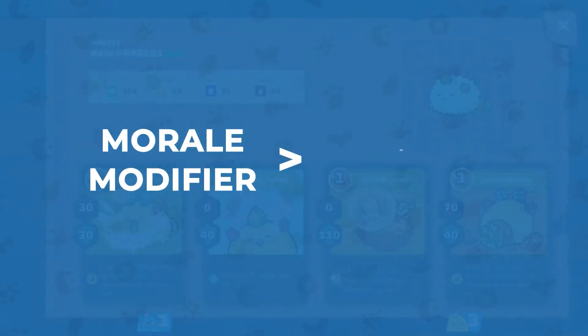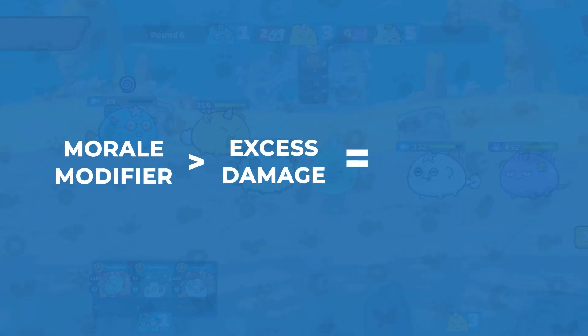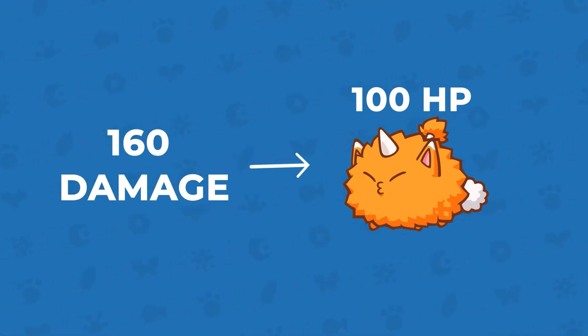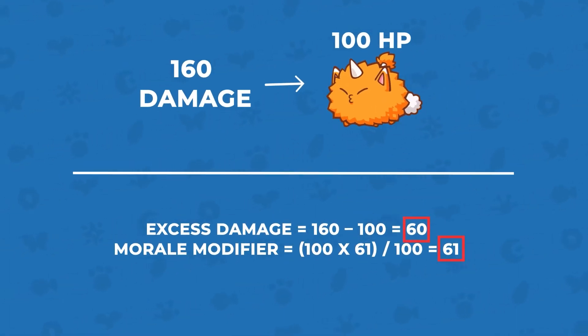If your Morale modifier is higher than the excess damage, the higher your chances are of going into Last Stand. Let's take an example of a beast that has 100 health left and is taking 160 damage — ouch! Following that formula, 61 is greater than 60, so your beast goes into Last Stand.